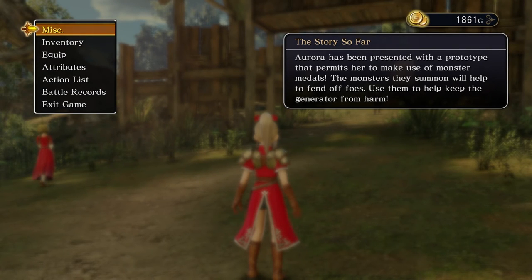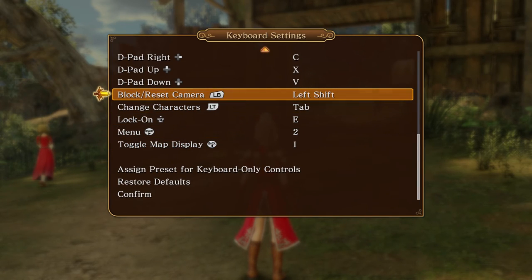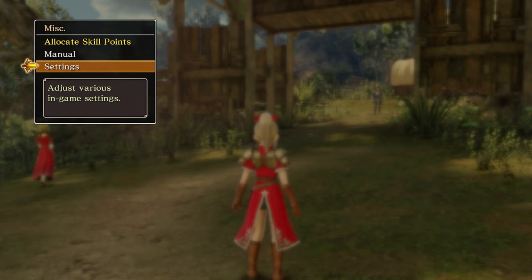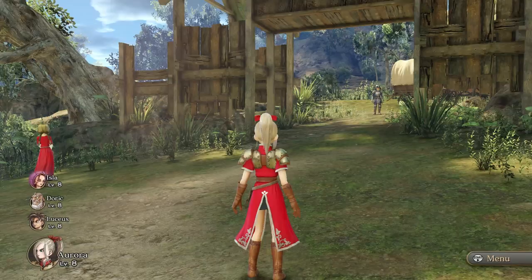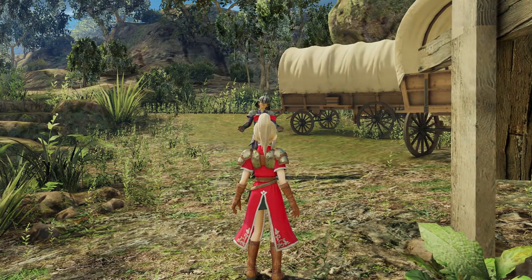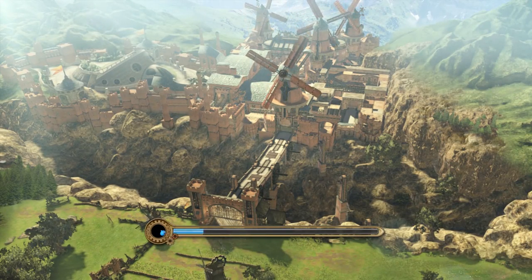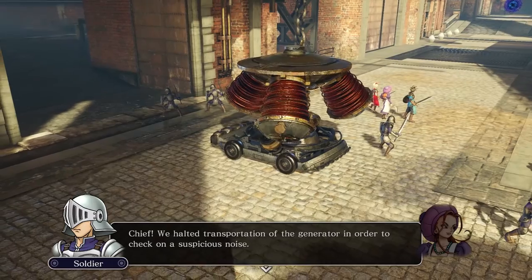Hello and welcome back to Dragon Quest Heroes. I've figured out what my camera's doing — the hotkey is actually resetting the camera, not moving it left or right. It's taking the left shift and ignoring the rest, which is bizarre. Anyway, the story so far: Aurora has been presented with a prototype that permits her to make use of monster medals. Monsters she summons will help fend off foes. Gatekeeper, I am aware — thank you for asking, but you can stop at this point.